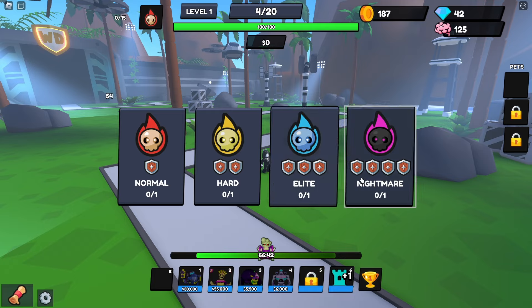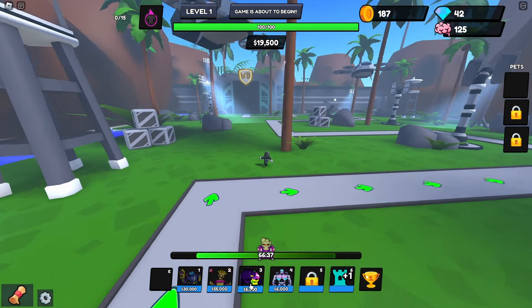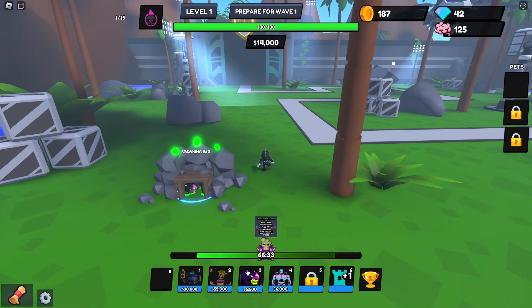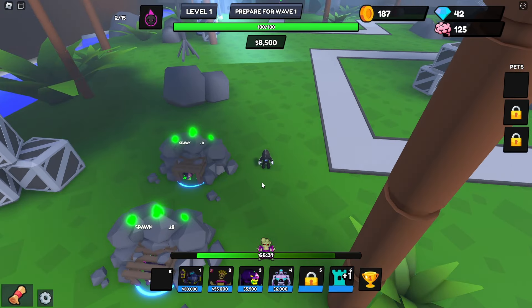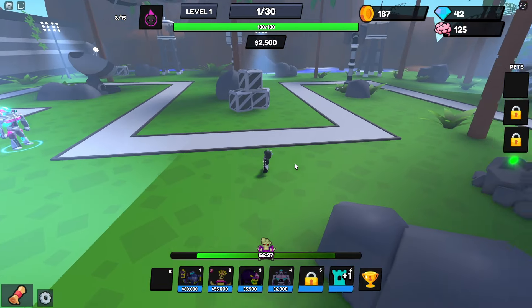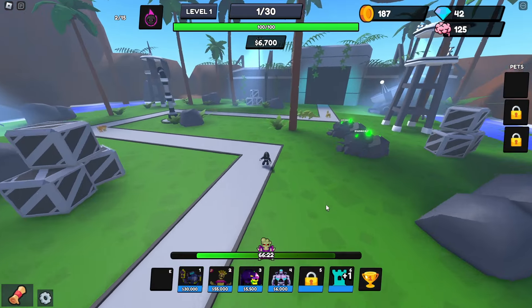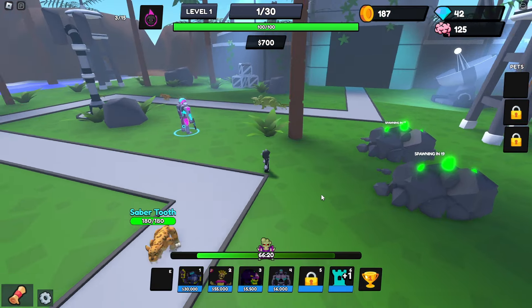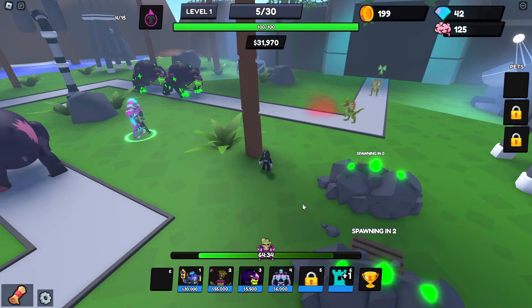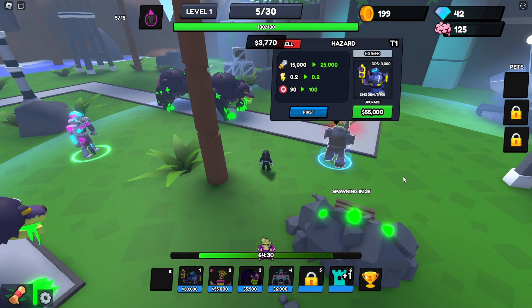We're gonna try and beat one of the lower levels on nightmare mode — I want to see how this goes. We're gonna go ahead and stack this place up and throw this guy in the front to weaken them. Oh my gosh these things are fast too. We're destroying everything so far. We have 30,000 to place this guy down — he comes out doing 15,000 all on his own.